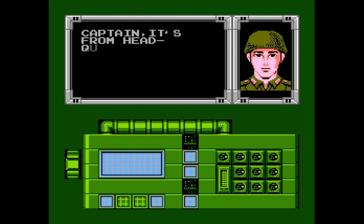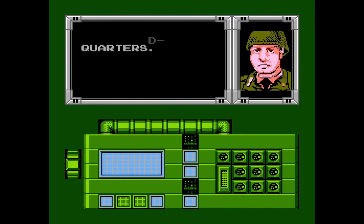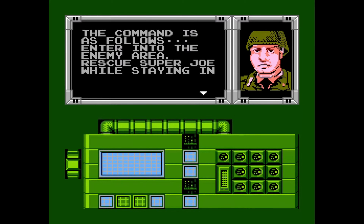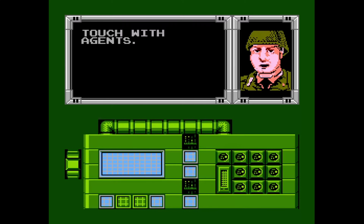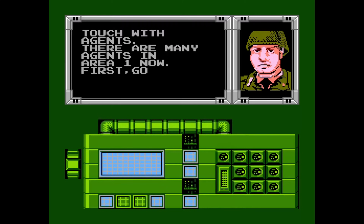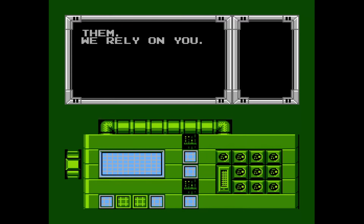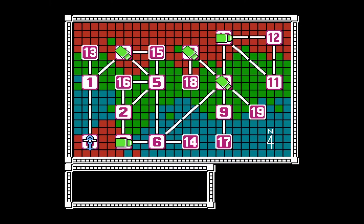You'll see this communication screen, which you'll be very familiar with by the end of the game. Every time we go to a communications room, we can either communicate with our allies, or wiretap to eavesdrop on the bad guys. They're relying on us — high stakes from the get-go. Don't mess this up.